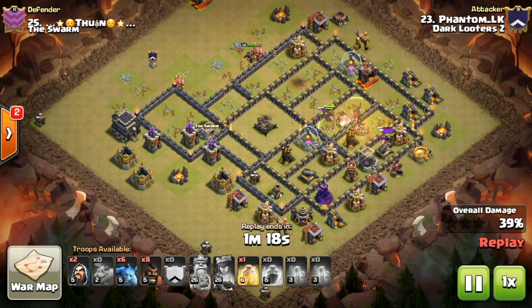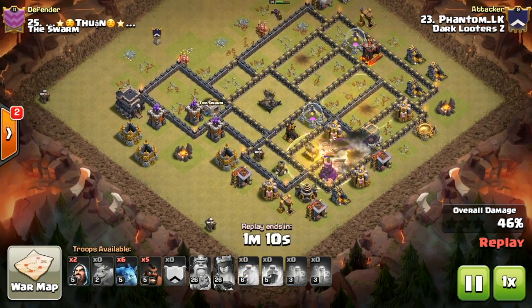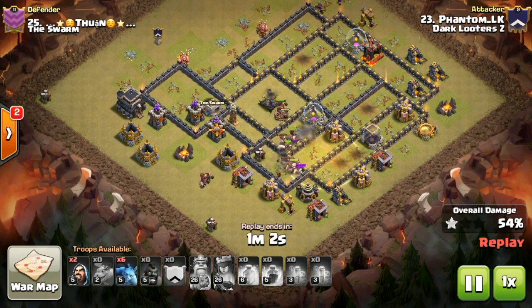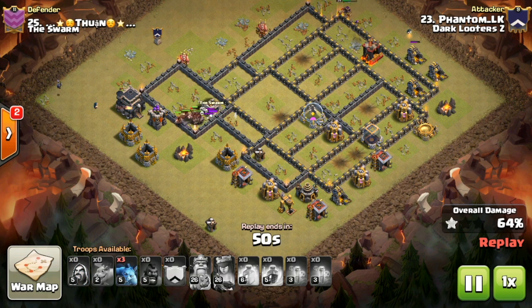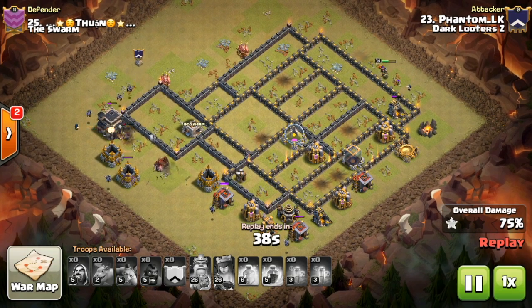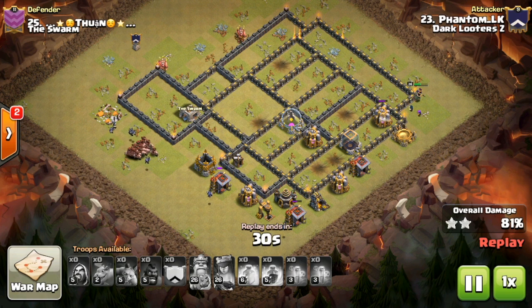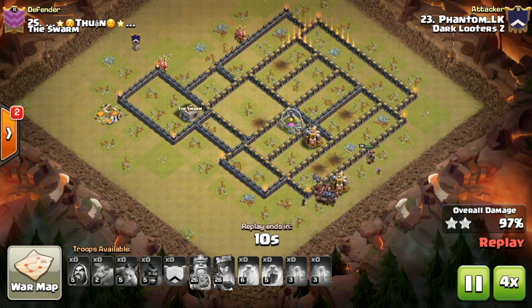Since the hawks got tankier — they didn't get a buff but giant bombs got a nerf — they'll survive a lot longer now, so you want to be heavy with your hawk deployment early. Nice job on that by Phantom. He gets a clockwise circle going, hawks moving through the base, taking care of the last defenses — look at how many hawks he has left, even deploying a few more on that archer tower. Skeleton traps chasing them, not doing anything, as Phantom wraps up the mass hawk rider three star on number 25.